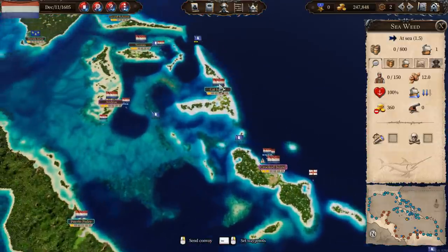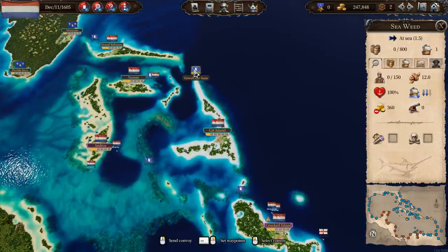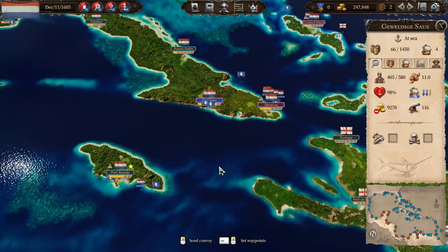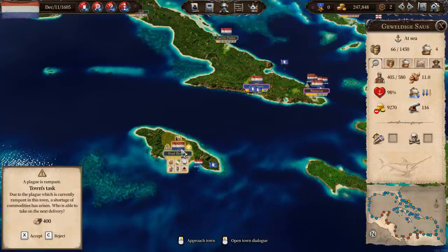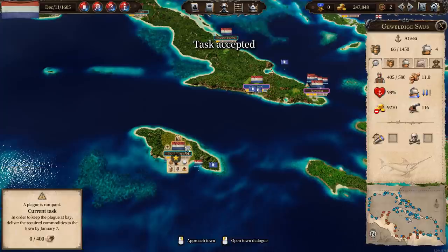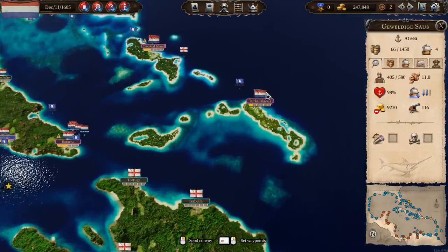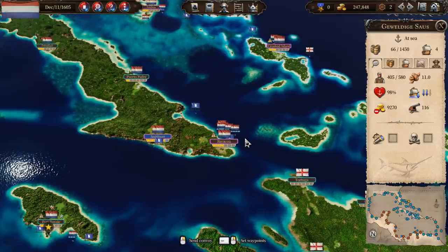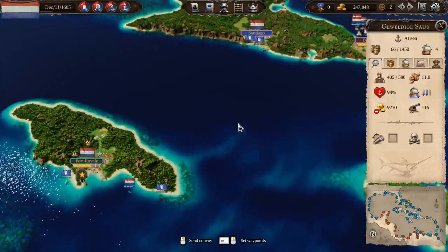Now there's a couple of things we can do with the Awesome Sauce. First of all, let me select the Awesome Sauce. We've got a task at Port Royal — they want 400 wood. I'm going to accept that. We'll do that. But also down here at Turks Island, I went around and looked at the workers, and Turks Island is about 400 workers short. We need a lot more workers going on here.